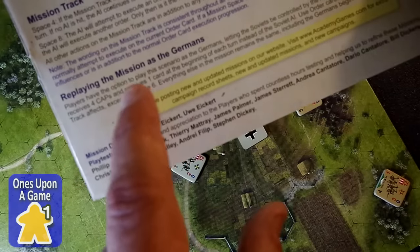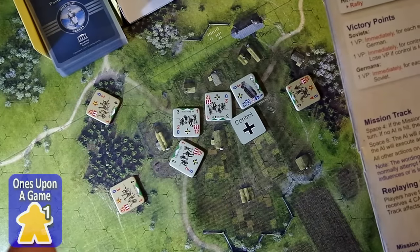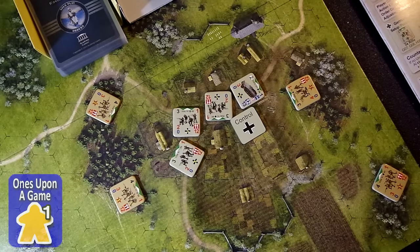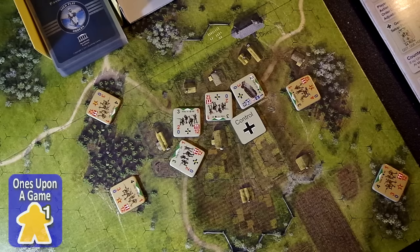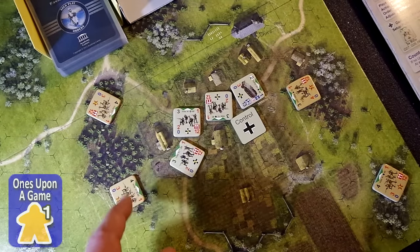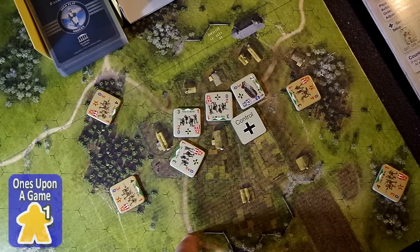There are rules at the bottom that let you replay the mission as the Germans with different cards. Anyway, we're going to get started and show you how it works. The Soviets start off with the initiative and begin. We have four cap points we can use as we want. The one difference I explained in my initial commentary: in the regular two-player game, you activate a unit and take seven action points for that unit, spinning them down one action at a time.